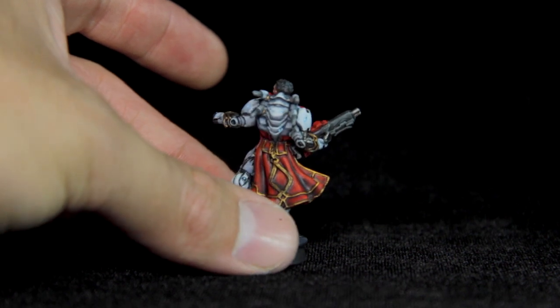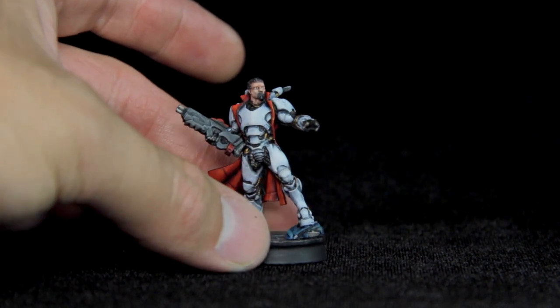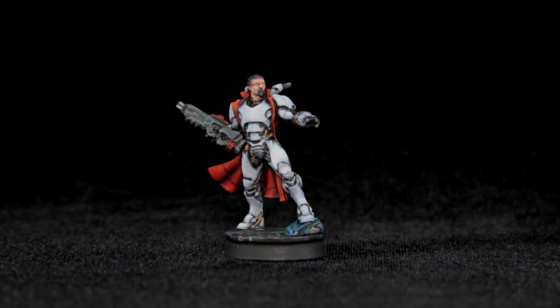And with his boarding shotgun, he's really good for getting up close to the enemy, being able to grab objectives and things. A great option for any Yu Jing player.